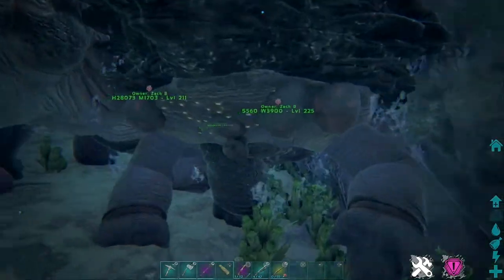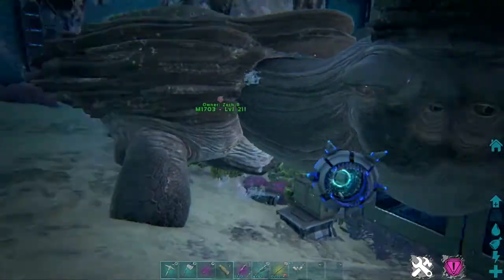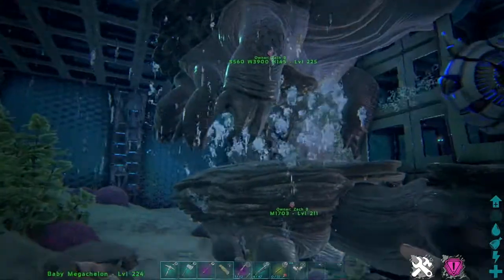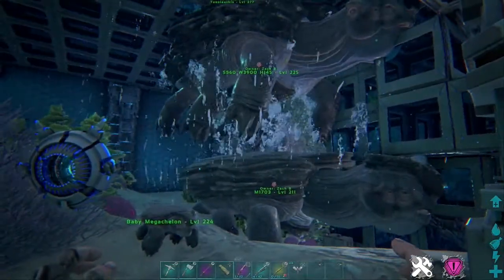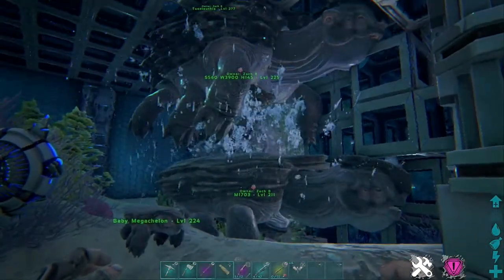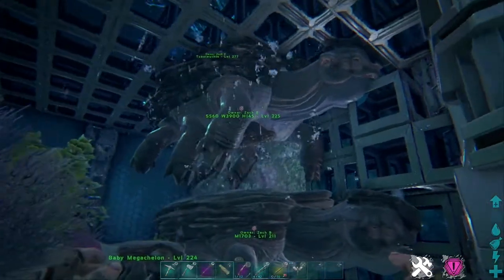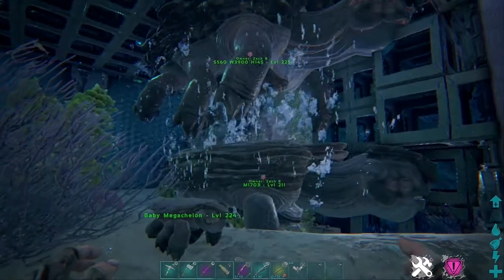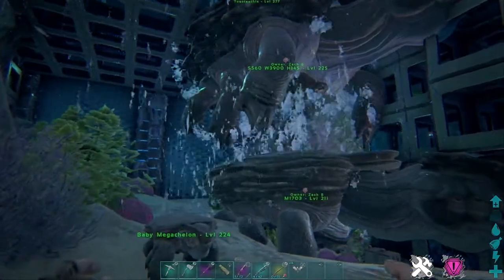Holy eggs, look at all these eggs — this is like 300 pounds of eggs. So we're going to go ahead and raise up this one, and then start breeding for our color mutations. I have to say, when we started this video we had them side by side, and it's a good thing we have a room here because they do move and shift around. It seems like they like to move with the current. So keep that in mind when you guys are doing this with your own Mega Shellons, because you don't want to come back and have them wandered off.